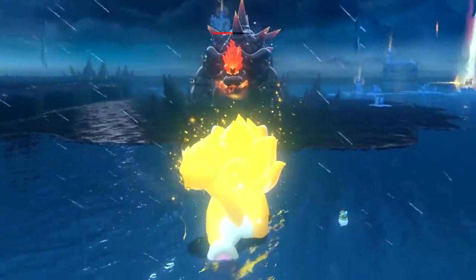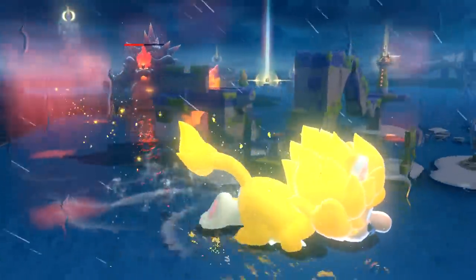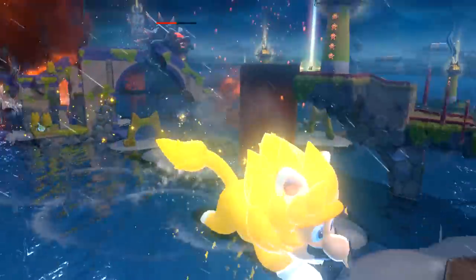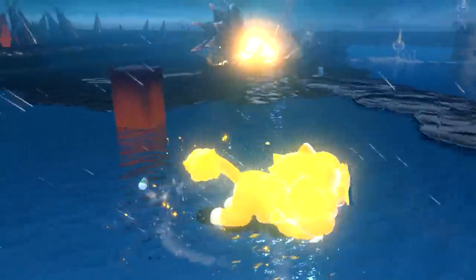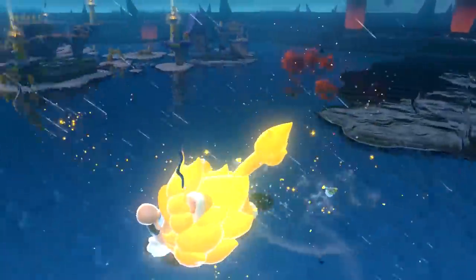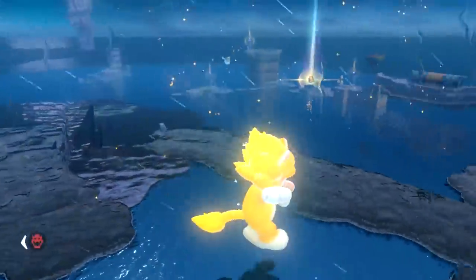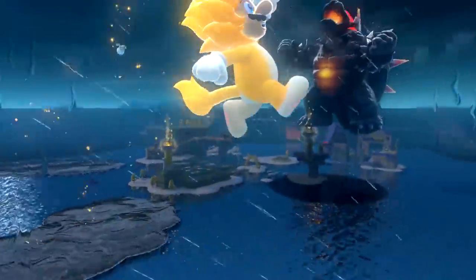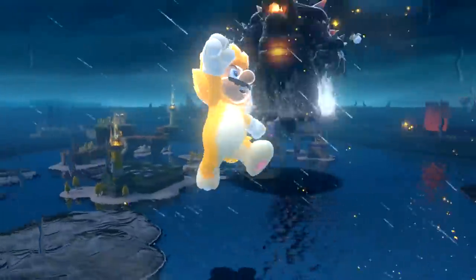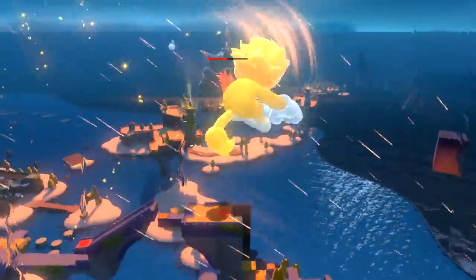His health bar is halfway down, let's go! He just starts charging. It's interesting — the better you are at multitasking and getting shines before he shows up, the more difficult these boss fights are. If you play slower and get some shines while he's out, it makes these boss fights easier because his health will be lower. He's on top — really high up there. The times I've tried to swipe at him it hasn't really worked, maybe I should give it another go.